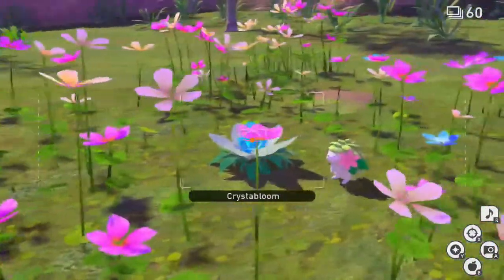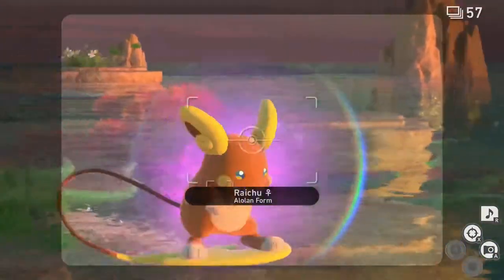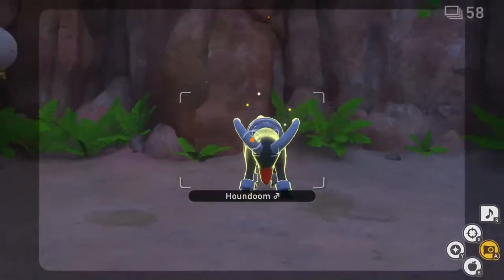And there you have it, that's how you get 1 to 4 Diamond Star pictures of Alamomola. Thank you everyone for watching and don't forget to leave a like and subscribe to the channel for more videos like this. Join me on Twitch every Monday, Wednesday, Friday, and Sunday as I play various games and have a wonderful time with my community. Take care!